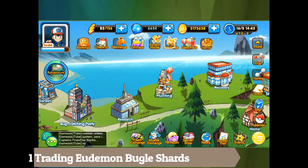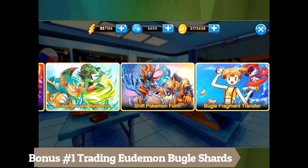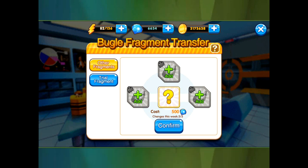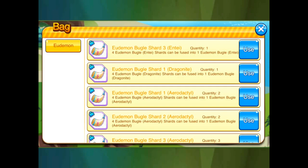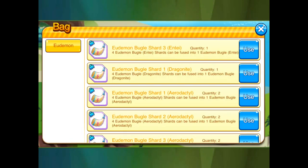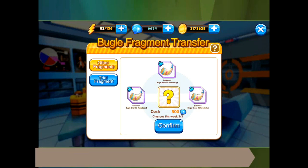The first bonus tip is the research center — look at the bugle fragment transfer. These are ways to get other bugle fragments, so you can get the specific parts you're looking for. If you put one in, you can get different ones out. You put those parts in, confirm, and you can get a new piece.